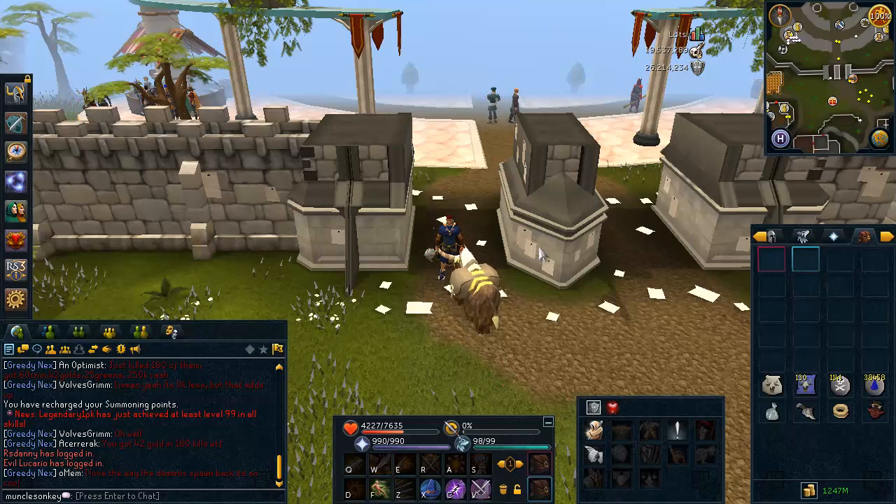To access the area you need to have completed the quest Forgiveness of a Chaos Dwarf, in which you forgive a very angry Chaos Dwarf for wronging you in the past. You also need to have completed the quest Desert Treasure to kill them effectively.